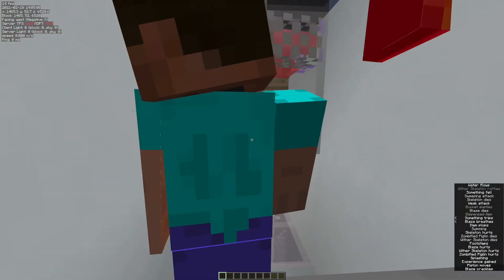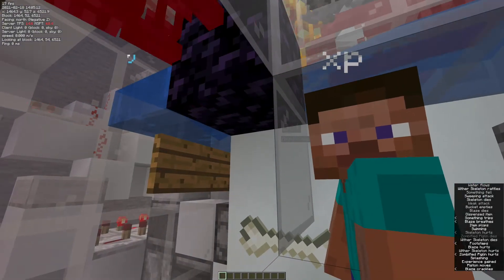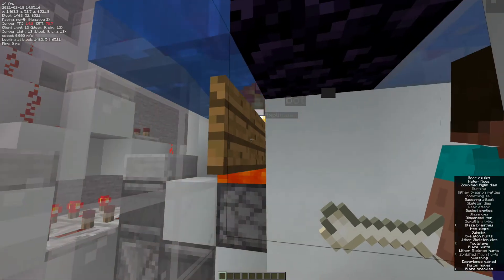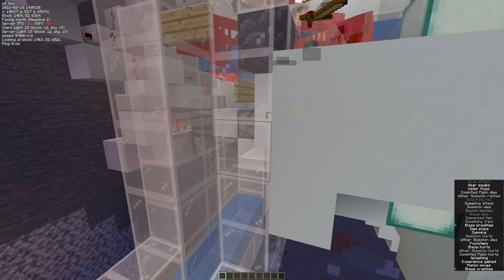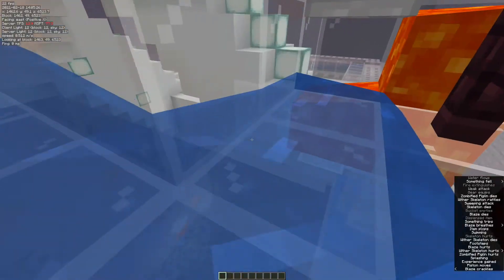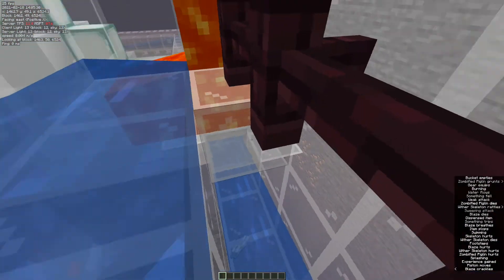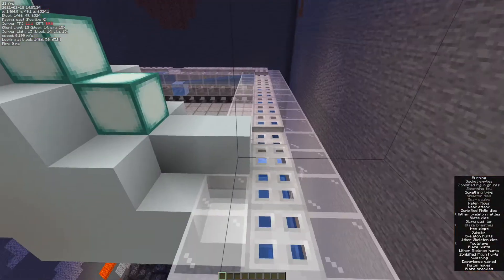This bot here is actually the single most important part of this farm — he collects extra XP here, because this farm produces so much XP that one person can't pick it up, so we actually have to have another bot over here, or some other player if you're playing on a server, collecting the XP. Still some XP manages to leak down into here, and we just have an XP filter. Everything gets pushed against the fences — items can fall down, XP can't — and it gets pushed against the lava.